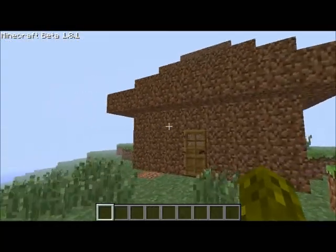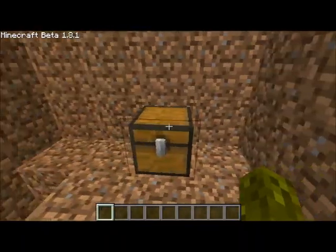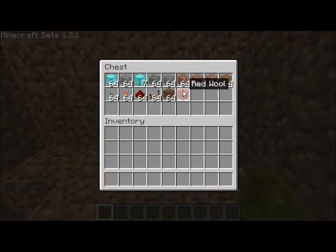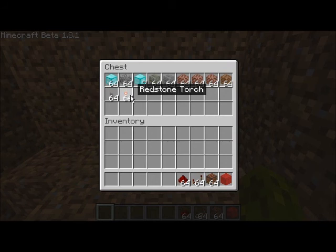This is my house with a bed and a chest. All we need is a piece of wool with nice colors and some note blocks, some repeaters, redstone, a torch, a button, and some dirt.